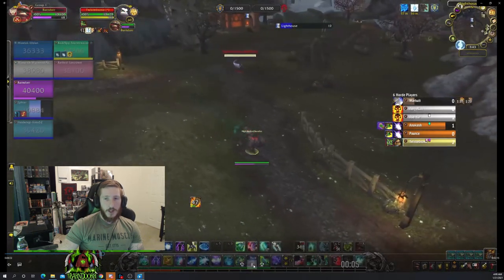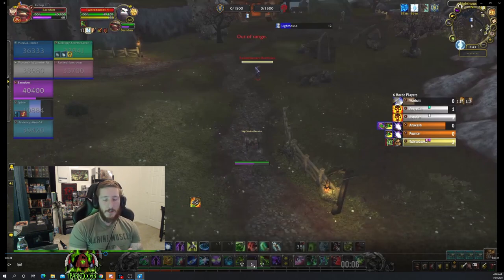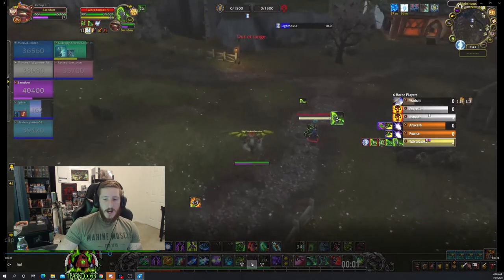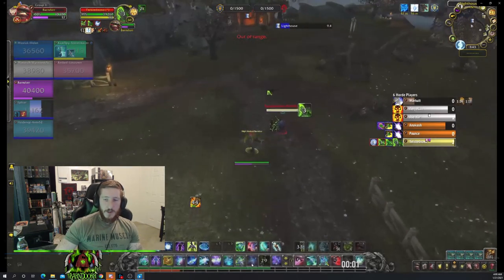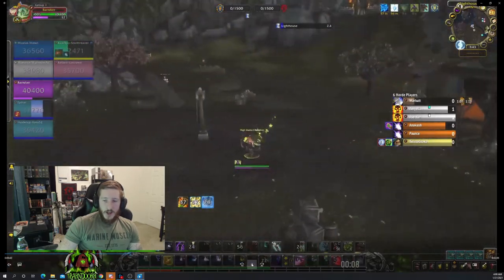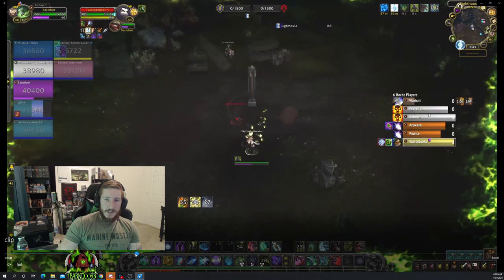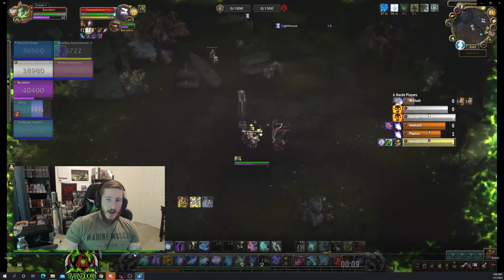I'm luring him all the way away and buying time. I've already told my healer, my peeler, or whoever: 'I need help.' They're already mounted up on their way. All you have to do is buy time. I'm able to turn around, stun him — I'm not going for the kill, just going for CC. Stun into stun. Then I see he's in stealth again and I'm able to use my Spectral Sight.